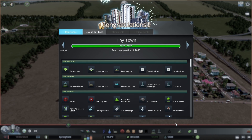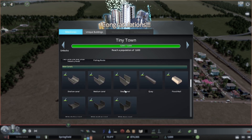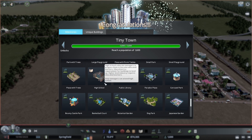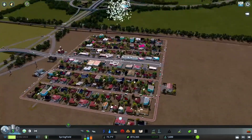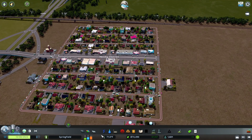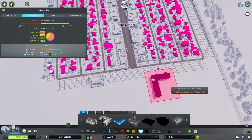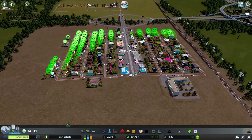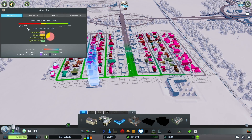All right, so we get Tiny Town. Tiny Town gives us parks, industry areas, landscaping, walking paths, canals, more roads, fences — all these things to beautify our city. One of the major things is we get a high school, so that is going to be necessary to put in really soon. So we do have our elementary school here — I think we'll put our high school right in here. Everybody's super happy about that. We did have quite a demand: we had 359. So now we're good with that. We have eligibility and capacity on the elementary, we're doing fine with that.